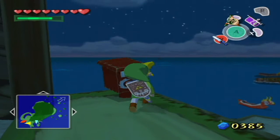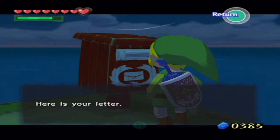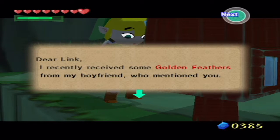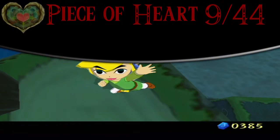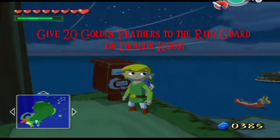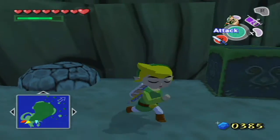We only had to play it once - sweet! Good evening, Letters for Link, we have one letter. It reads: 'Dear Link, I recently received some golden feathers from my boyfriend who mentioned you. I'm something of a bird enthusiast, so I know how hard it must have been to get all these feathers - actually it was kind of easy. I want you to be as happy as we are, Link, so I'm sending you this heart as a token of our affection.' And with that, we get a piece of heart! Collect four to form a heart container - we haven't gotten a piece of heart in a long time.